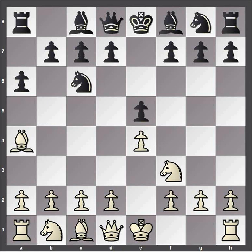Bishop a4 is what white typically does here, and black will usually play knight f6. Once in a while you may see the move f5. This is an intermediate level question now — what would you play here as white?